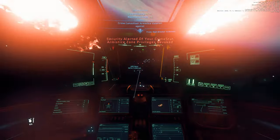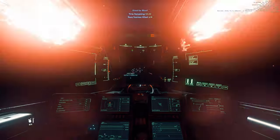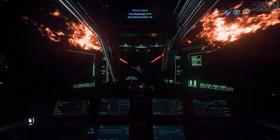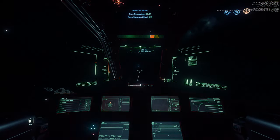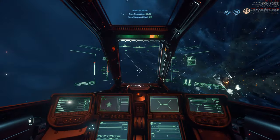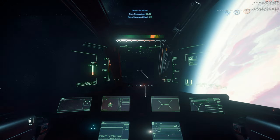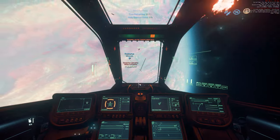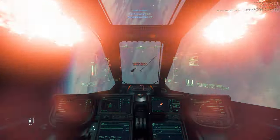Here we are at Port Olisar. We've come in, me and my gunner, to try and do the Back Foot Blood mission where you kill eight Navy starmen. In a moment we're about to be intercepted by two bounty hunters, each in a Gladius. We'll find out just how effective the Gladiator is against players.